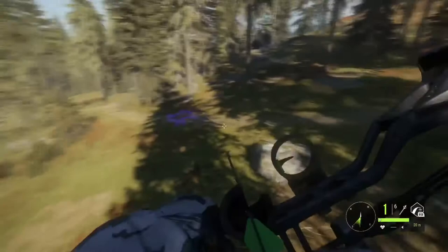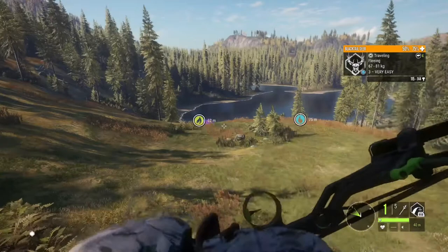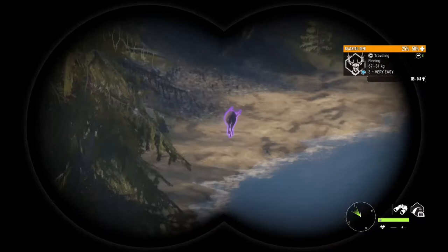I just shot this buck and he's not going down very fast, which is another thing I should mention. Because you are shooting at such an angle, you should adjust your shot placement just a little bit. On this guy, since I'm using the 420 grain arrows and he was really steep, I think my arrow needed to go through a lot more of that neck and it just wasn't able to do that.